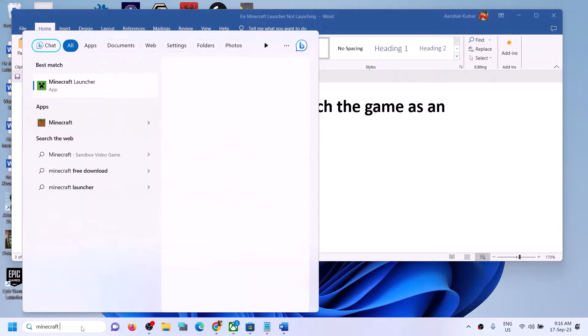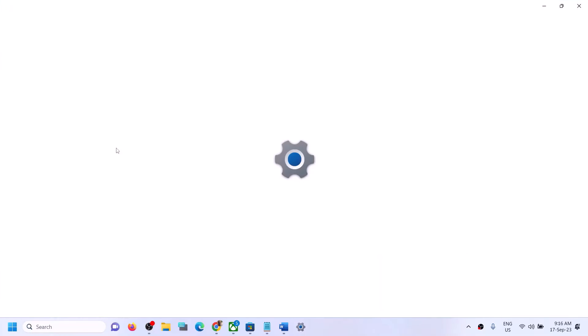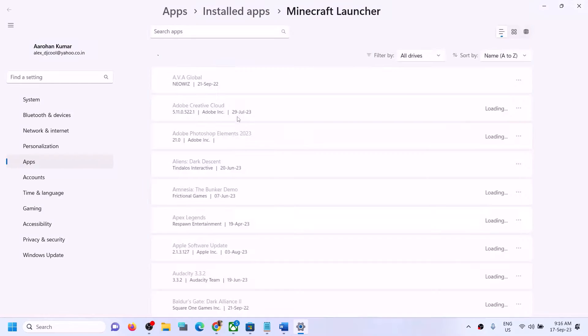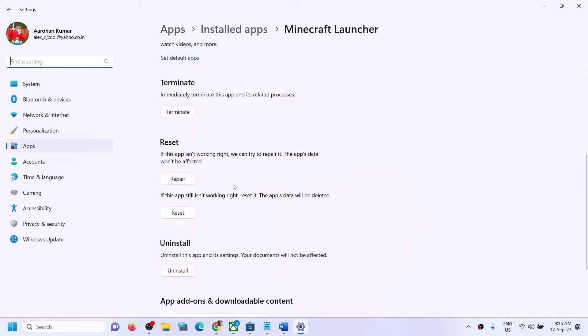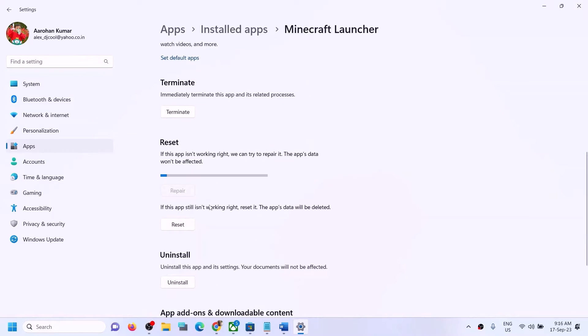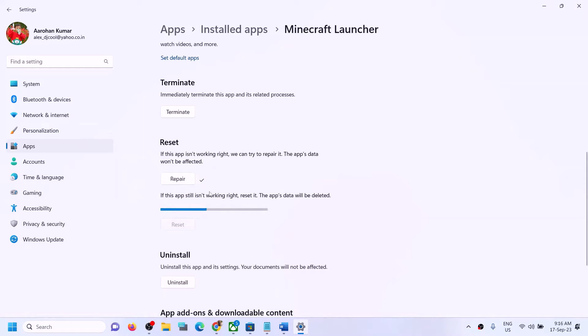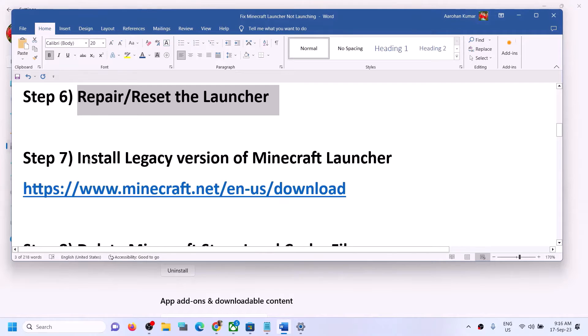If it's still not launching, repair or reset the launcher. Type 'Minecraft Launcher' in the Windows search box, right-click it, and click on App Settings. Scroll down and click on Repair. After the repair, try to open Minecraft Launcher. If you're still facing the problem, click on Reset, then try to open Minecraft Launcher again.